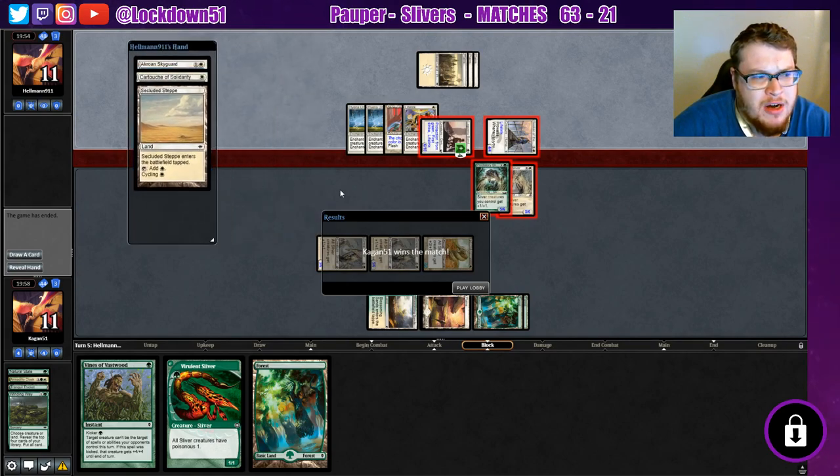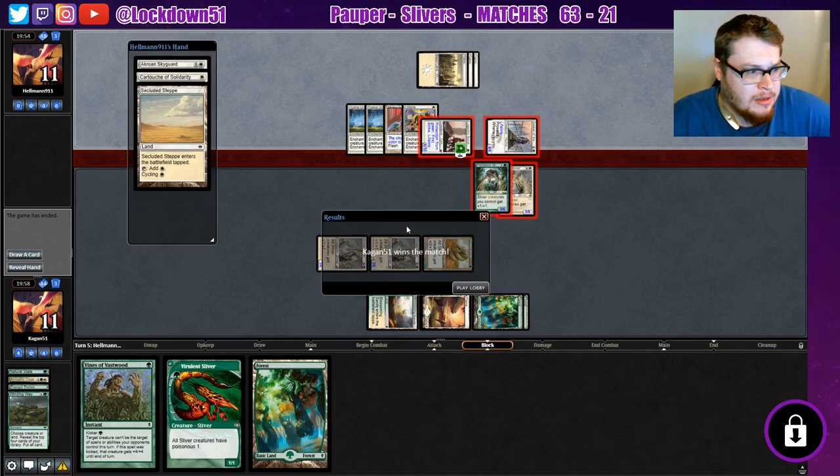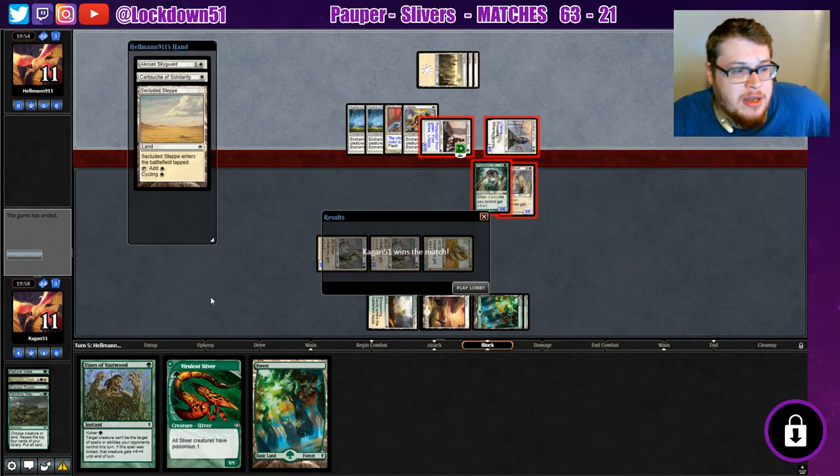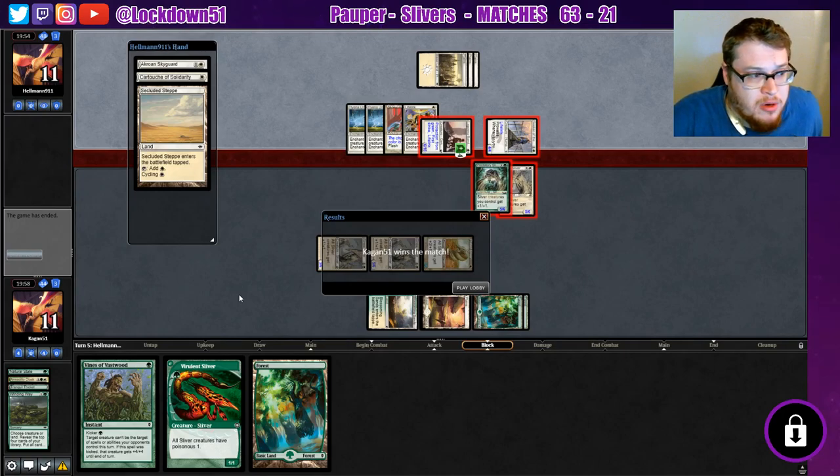A little bit of an early concede from him. I wouldn't say he conceded too early — first game I think he conceded at the right time. I think we played it right and he obviously didn't have enough to do what he needed to do, so he just conceded. We could have swung back for like 20 or close to that depending on what we drew. Hopefully you guys enjoyed this game with Mono White Heroic — it's about a half-and-half toss-up matchup. Leave a like on the video and we'll see you in the next one.